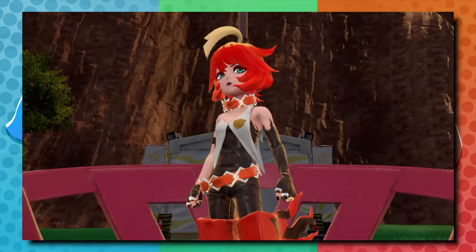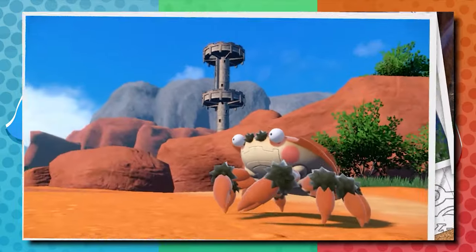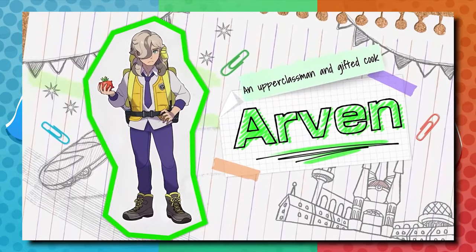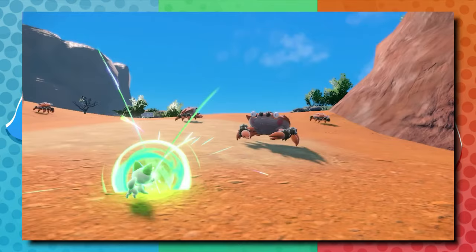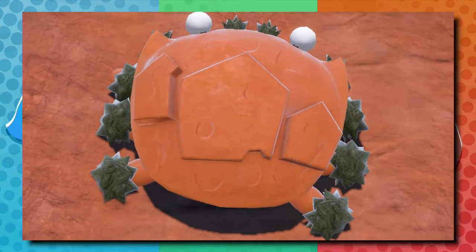Klawf is one of the Titan Pokémon that we saw, and it not only is a much larger version of this brand new crab Pokémon, but it appears that the Titans have titles. So not only is it Klawf, and not only do you see the amount of health the Pokémon has at the top of the screen, but they also have a tagline. Klawf is the Stony Cliff Titan. This leads me to believe a couple of things.